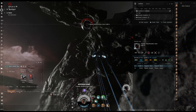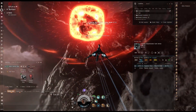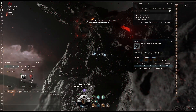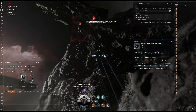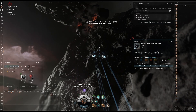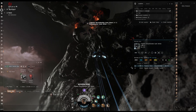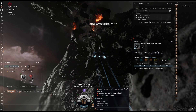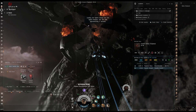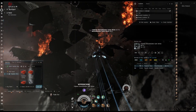I guess I should clarify on my race to 100 million whether I'm talking about liquid ISK or ISK earned, so I might do both. I'll let people know once I've earned 100 million overall and once I have 100 million liquid. My biggest problem is I love ships, so I get into a thing where I like to fly them and like to get new ships all the time.